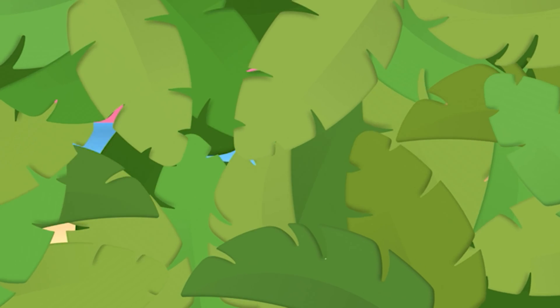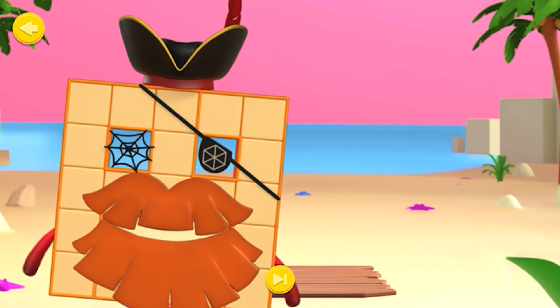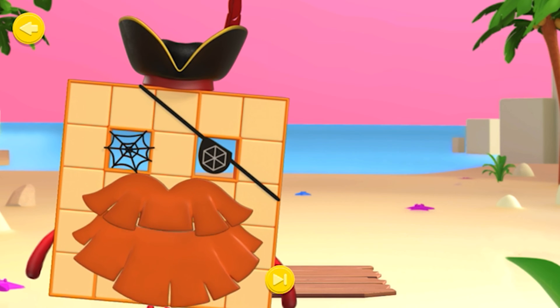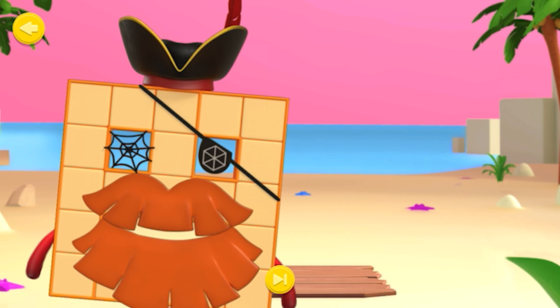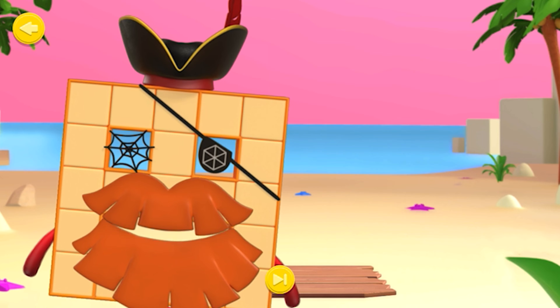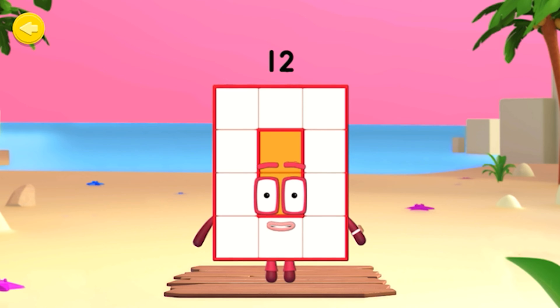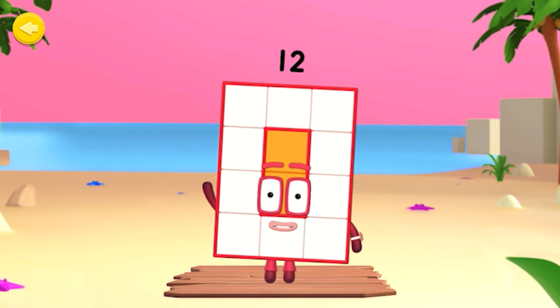Rectangle Retreat! Welcome, shipmate! You've discovered Hexagon Island's Rectangle Retreat, where Number Blocks discover how rectangle-y they are. Following the arrows, stretch the blocks to make different arrays. It's Number Block 12 — let's take a look at this Number Block's array display.